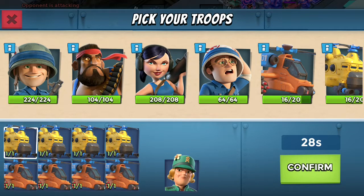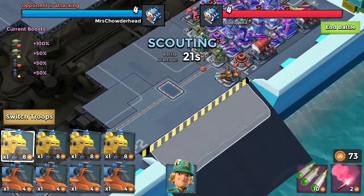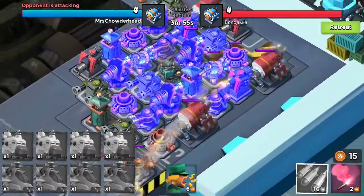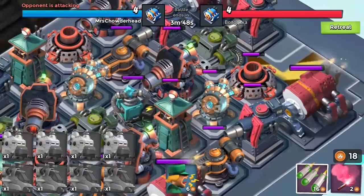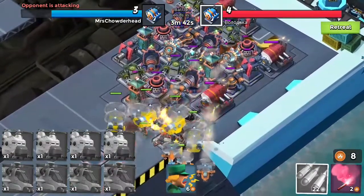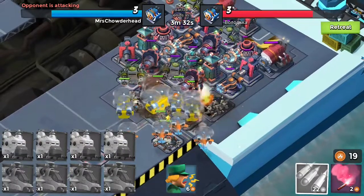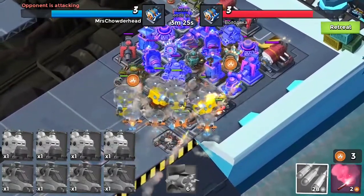We do have the troop damage, and let's just get into it. I want to try to wound some of these. Four barrages takes three and also a max barrage takes three to take out a shock launcher. I believe four barrages takes out an engine room.